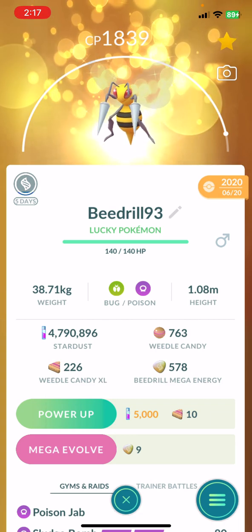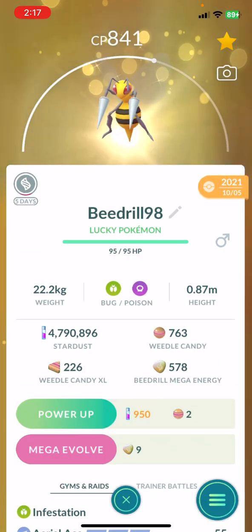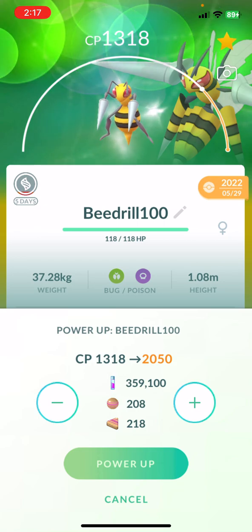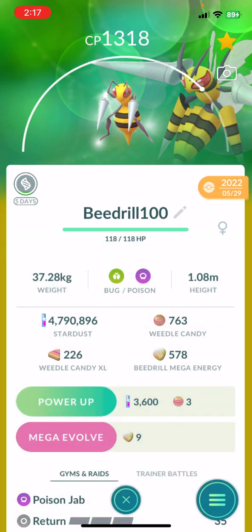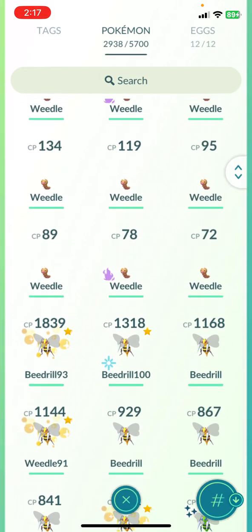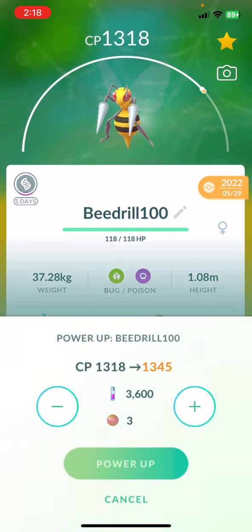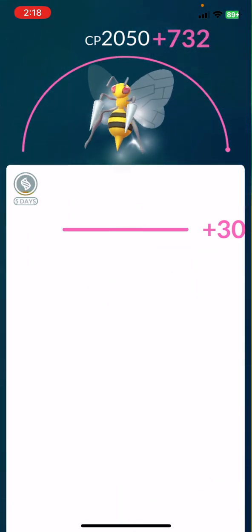We're at 4.7 million stardust. I have to probably power up Beedrill to level 50 because I do have one which is below here. It's a 100% Beedrill — you have to power this bad boy up. 20 XL candies — wow, almost. 400 candies — damn, this is gonna cost me. Let me see how much it costs for the 98. Half of that. With some Pokémon it is gonna cost you a hefty price to power up.